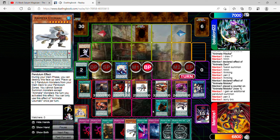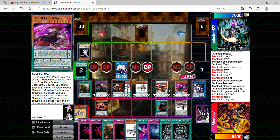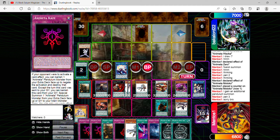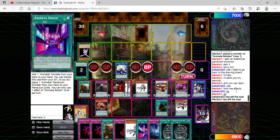I pendulum summon those two and from here it should be game. I apologize to my opponent — hopefully he can learn from this and update his deck. Honestly, guys, I feel like this is the best combo I've constructed with this archetype throughout all past Animeta duels. My opponent admitted it was a good game and left happy with no complaints. Hope you guys enjoyed the duel — be sure to check for upcoming content, comment, subscribe. Thank you.